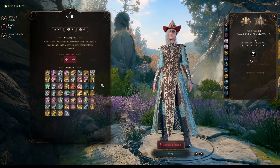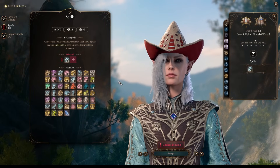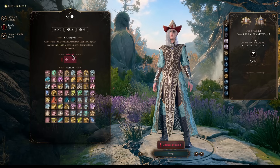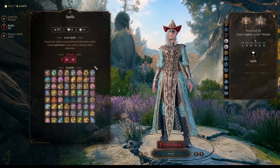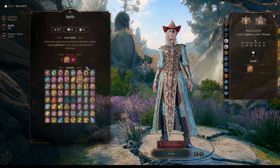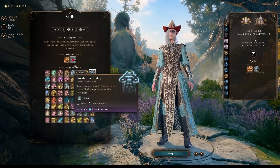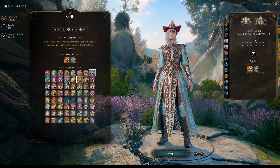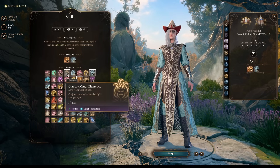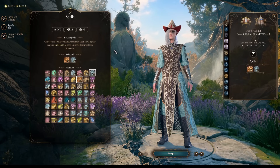At level 7, pick any spell you like that I mentioned - and remember, as a wizard you can learn any spell you find a spell scroll for. At level 8, we get access to level 4 spells. Notable picks include Wall of Fire, a fire spell that requires concentration. Greater Invisibility is a nice spell if you have a rogue or Gloom Stalker with high stealth in your party. You can also have summons like Conjure Minor Elemental, or Fire Shield for melee retaliation.